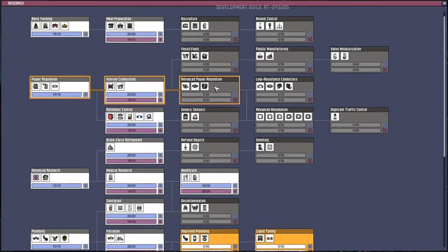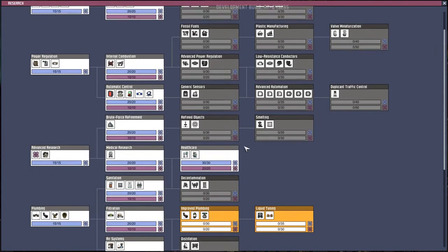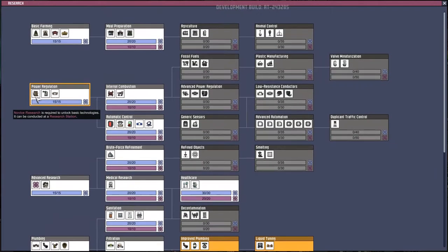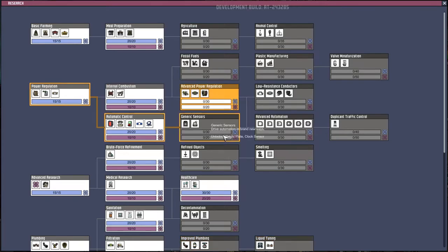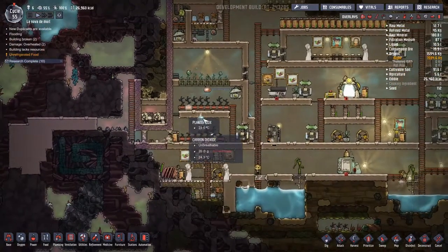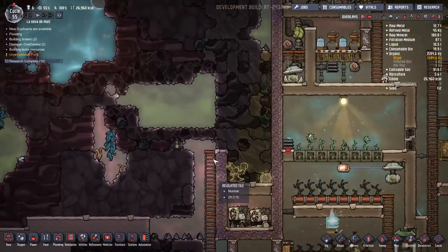It is, of course, the advanced power regulation, because this thermo aqua tuner is a power hog. Not even a little bit — a massive power hog. It draws 1,200 watts of power. Those of you keeping note know that the base wire can only carry 1,000 watts. So just running that thing on its own would be enough to fry everything going on.